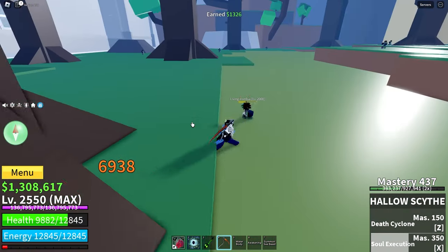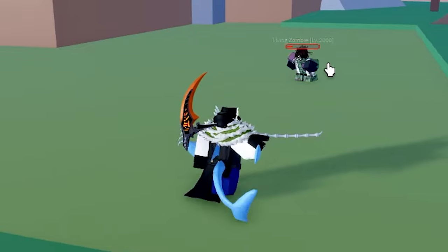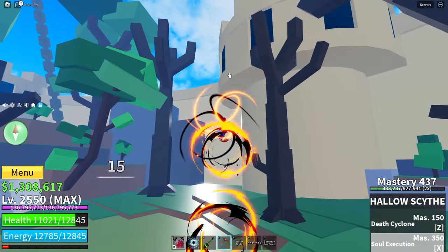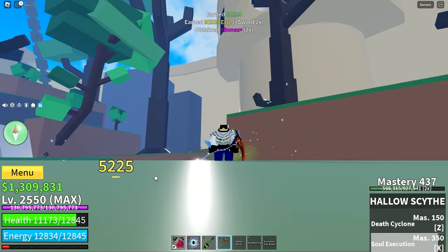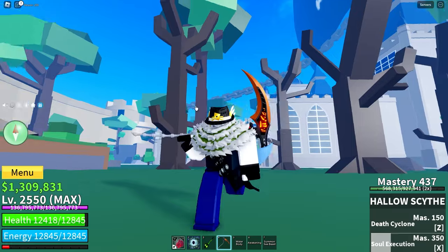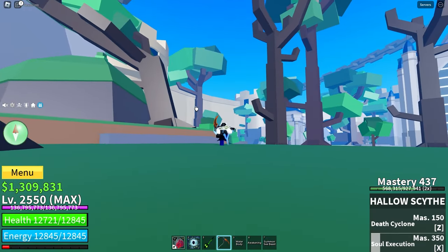If I get the opponent down a bit more, I can take them and put them over here and it's 5,200 damage. So that's roughly an extra thousand damage. This move can be really good at the end of a combo.